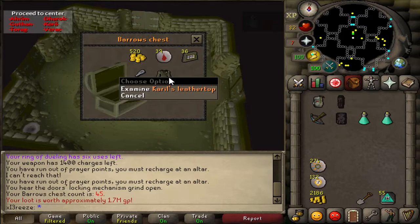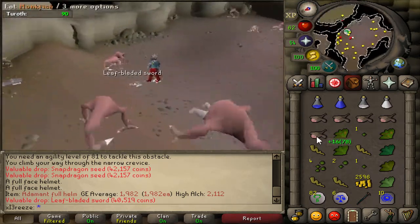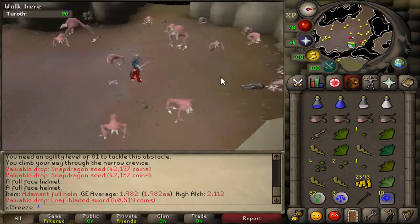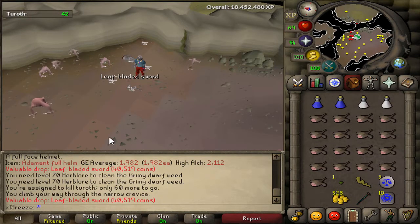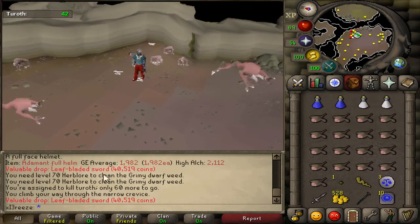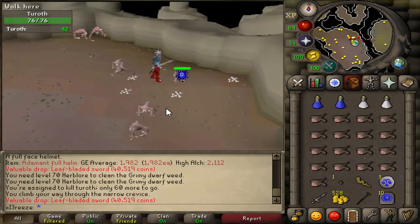While doing barrows we got a drop. Then over killing some turoths we get another leaf bladed sword - that's now my third leaf bladed sword on the account, I still need to sell the other one from earlier. Literally not that far apart from each other - two leaf bladed swords from this one trip. Making a bit of money from this trip apparently!